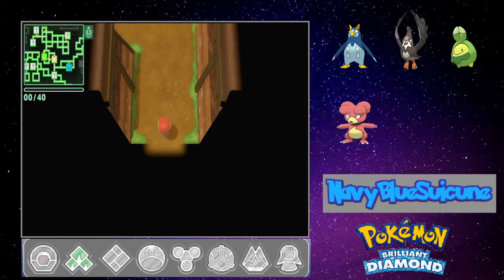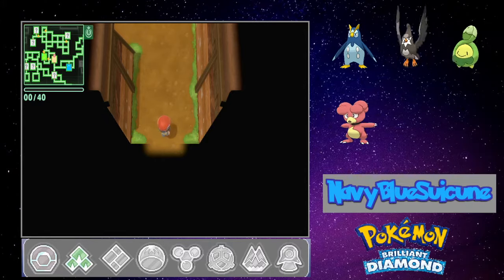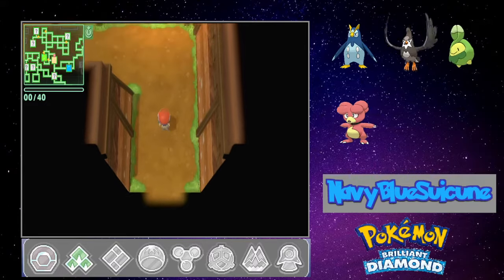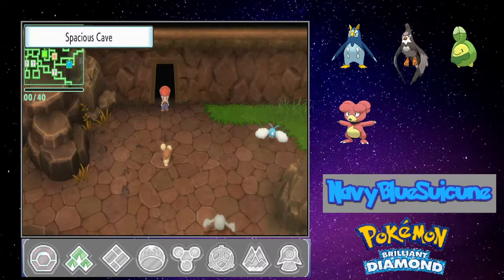So we can find Magnemite in Wideout Cave, Spacious Cave, Icy Cave, Glacial Cavern, and at the Fuego Ironworks. I'll keep trying. I certainly want Magnemite to be the Electric-type on our team. It's Electric-Steel — I could use that coverage.